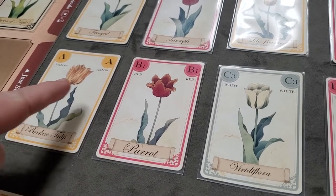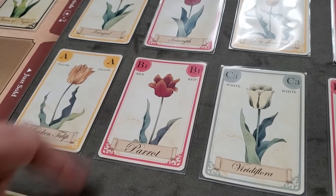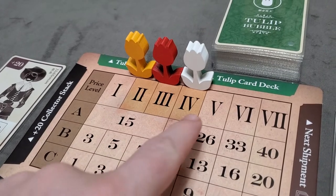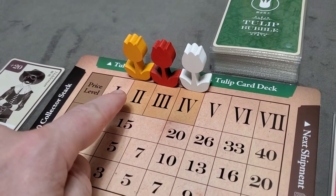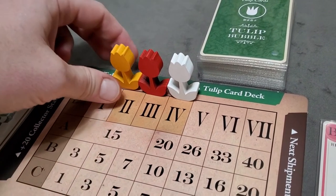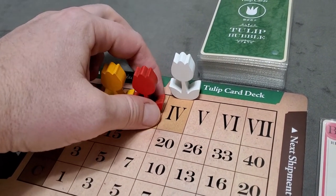A's are the rarest, B's are more common, and C's are the most common. Next, you'll randomly place the three tulip price markers onto the two, three, and four spots of the game board — that placement is random.